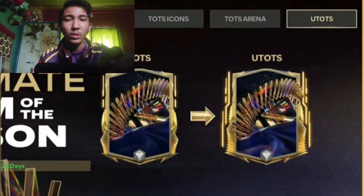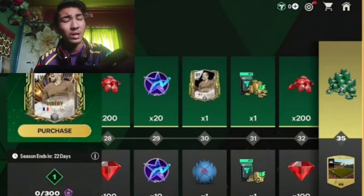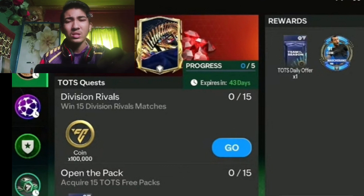Here is the Utarts section — you need to get the Tors version first before you can claim the Utarts version. Utarts is coming much later, so we'll see what arrives. Now for the pass — I think it's little bit worth it because there are good cards. At level 30 you're getting Franck Ribéry.